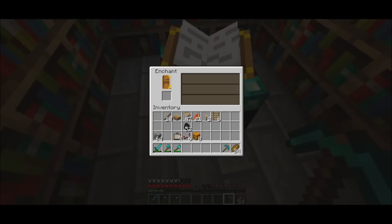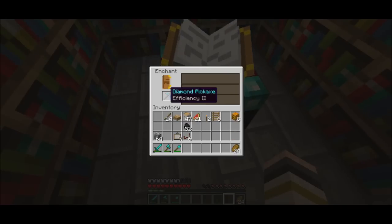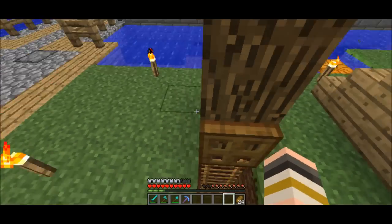Now let us enchant this. We got a level 19, so let's get a 19 in here. Efficiency 2 — we got a 18 yesterday and got efficiency 3. Aw, that sucks.